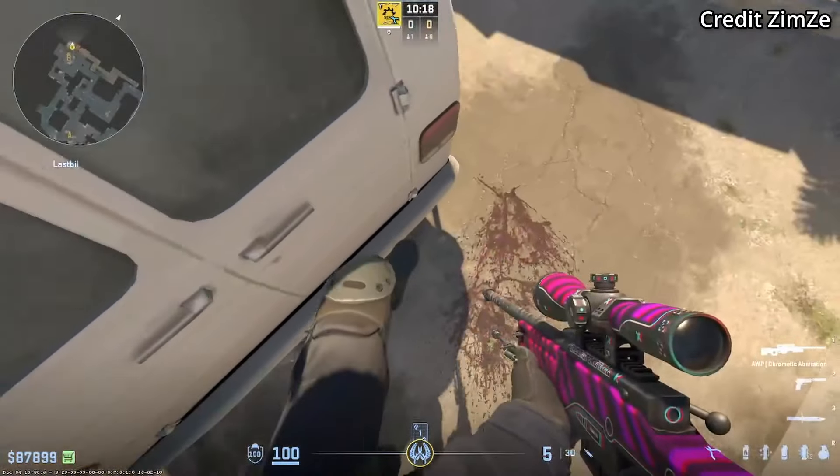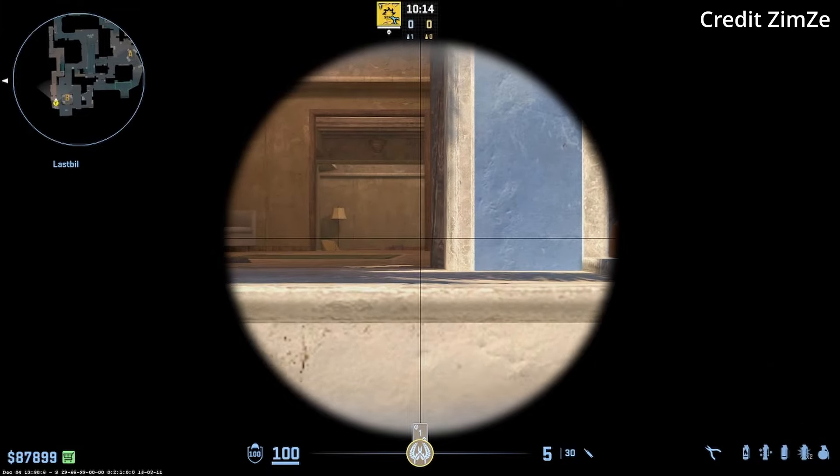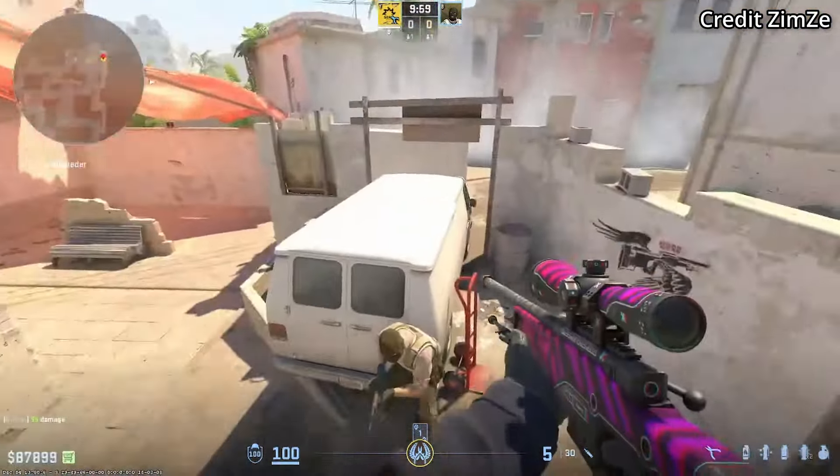With this new railing on the van, one cool peek you could do is with an AWP — you could hold this off angle for apartments, and if you crouch, the Ts will not be able to spot you at all. Definitely an AWP angle that's going to win you more duels.